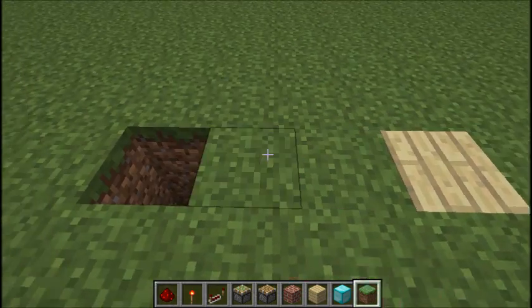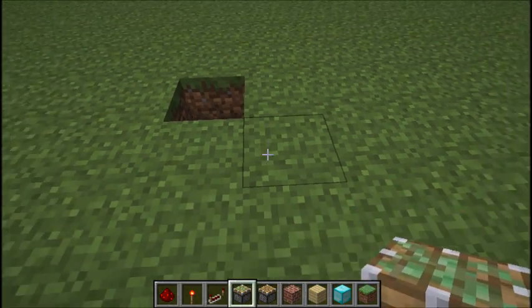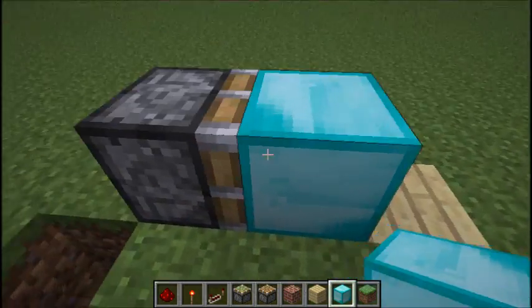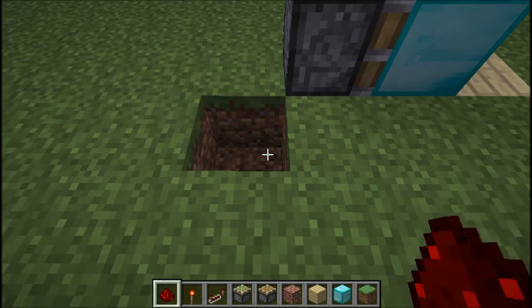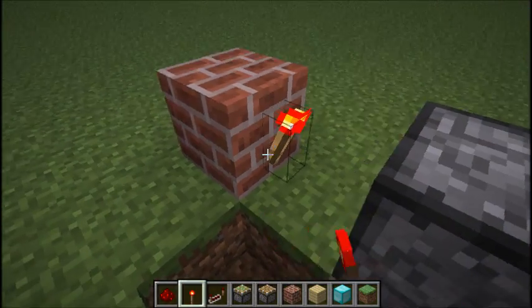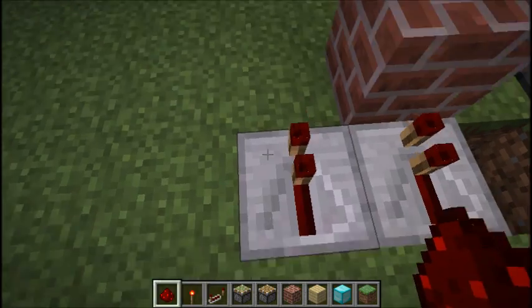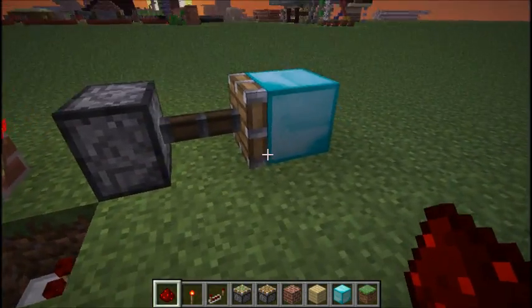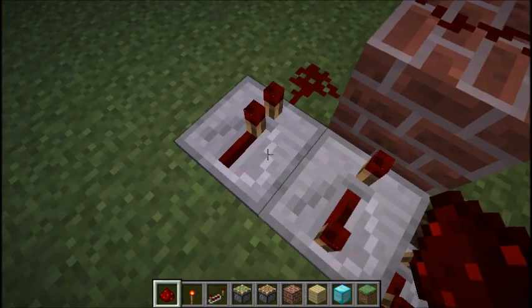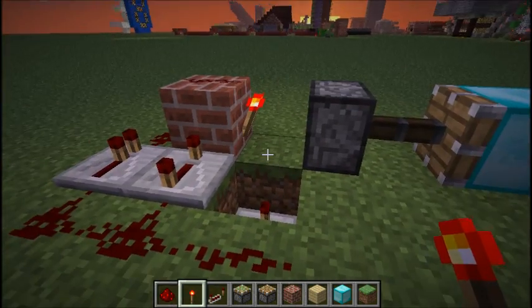Then fill it up. Take a gap here. Then piston here. Other block. Sticky piston. Other block. Then random building block with a torch. Now the technical stuff: repeater, repeater, repeater. Redstone wire, redstone wire. More redstone wire. And you're done with the block swapper.